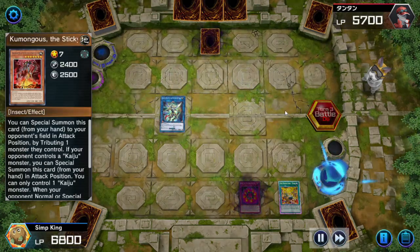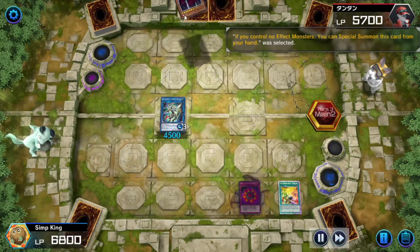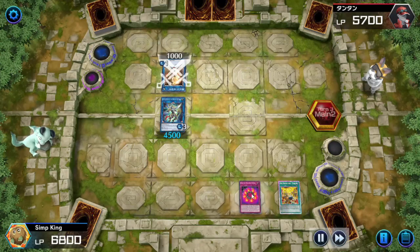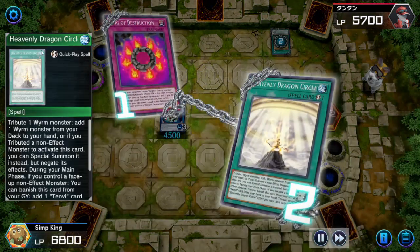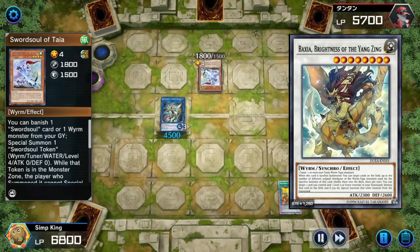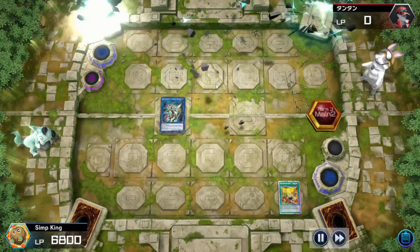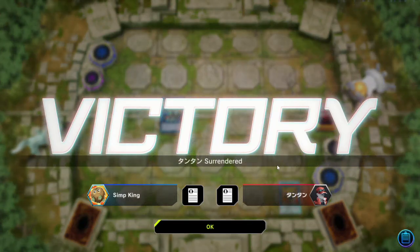Opponent's throwing his Kaijus away. I know the real reason - it's so he can summon his TenYi Spirits. TenYi Spirits can't summon themselves from the hand if an effect monster is on field. We're gonna pop the Monk and that'll turn off all of his TenYi Spirit effects in the graveyard. Opponent's gonna use Heavenly Dragon Circle to save his TenYi by transforming it into a Sword Soul. If he makes Baxia we're doomed - but it was negated, and its effects on summon were also negated. BLS won us the game.